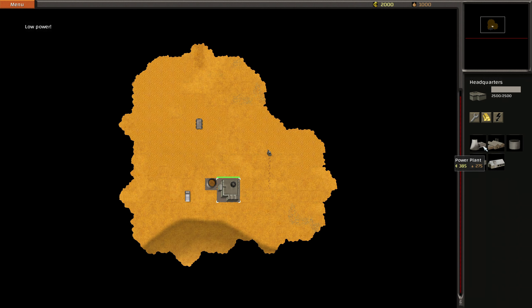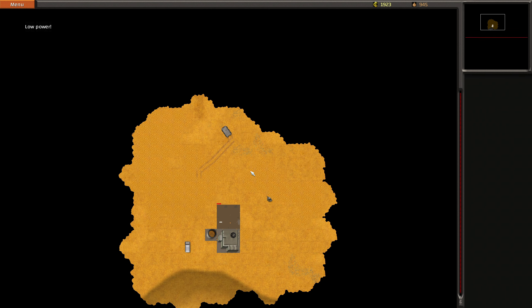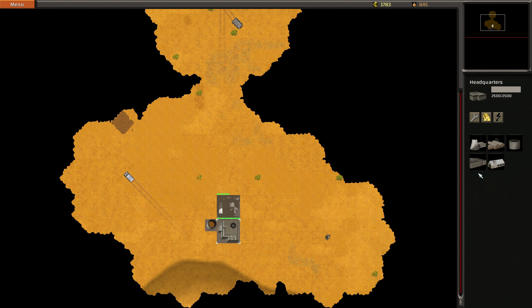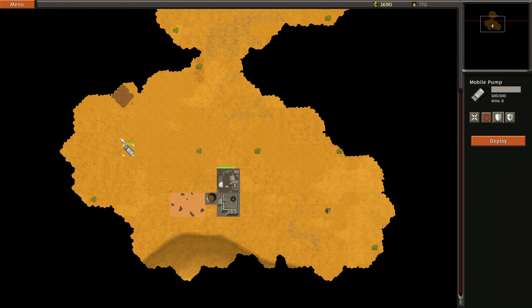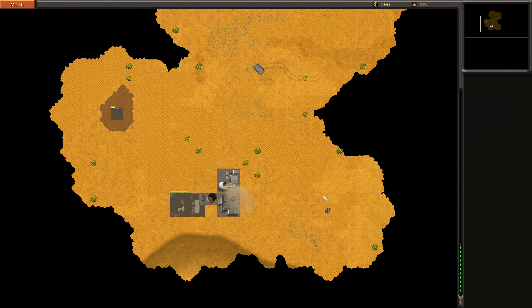Hello everyone and welcome back to Shrot, and welcome to the second mission. We are in kind of the middle of the map — I'm not sure I like that. But anyway, let's get an agricultural cooperative here as well. We've got some water here. Excellent, let's deploy you here, and you can do some exploration.